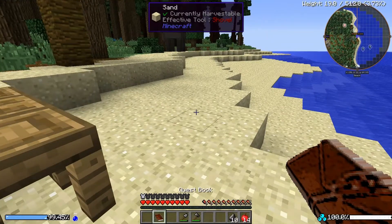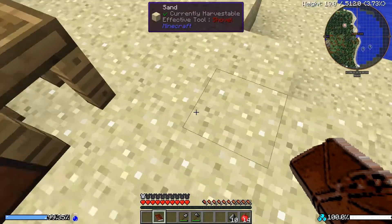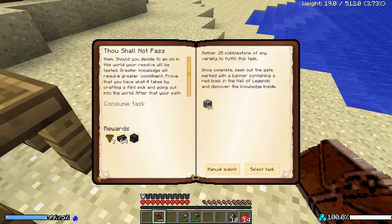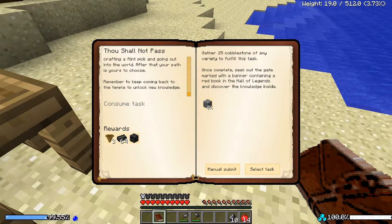So our next quest... How's the day looking? We're at about noon? Now shall not pass. Already many champions have decided to take an easier path. These new worlds and the glory and riches they contain are not for them. Should you decide to go in on this world, your resolve will be tested. Greater knowledge will require greater commitment. Prove that you have what it takes by crafting a flint pick and going out into the world. After that, your path is yours to choose. Remember to keep coming back to the temple to unlock new knowledge. So it wants me to gather 25 cobblestone of any variety. Once complete, seek out the gate with a banner containing a red book in the Hall of Legends and discover the knowledge inside. Alright - so we got a quest, we got a task!